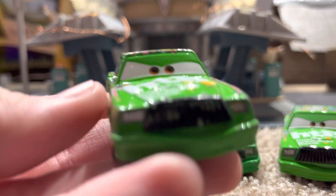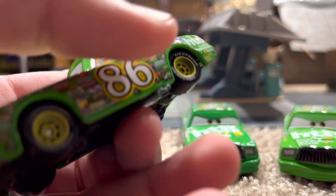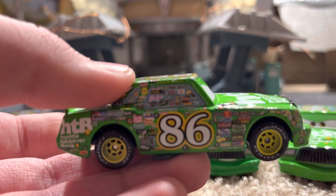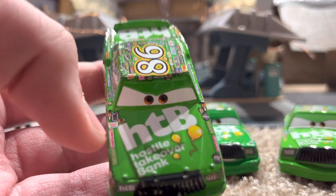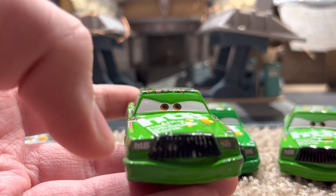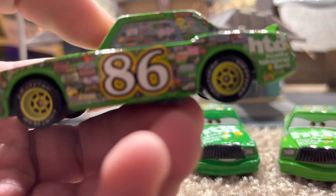This was my first Chick Hicks — I had this one when I was little, because I've had this guy forever. He's in decent condition; truth be told, the only thing that's wrong with him is his mustache. Chick Hicks is definitely an odd character. I like him very much. He's kind of all over the place. You see, this is HTB — Hostile Takeover Bank — and then a bunch of balloons, and he's got this kind of smiling, mean-looking expression. It's HTB, 86, and he's got his mustache. On the side you can see 86 and all the sponsor stickers everywhere.